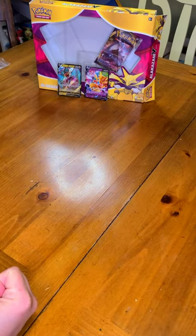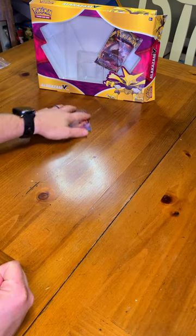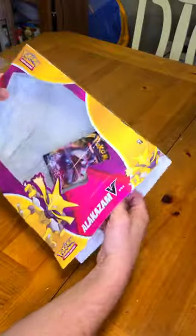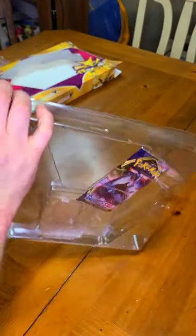Welcome to our last pack of our Alakazam V-Box. It is our Sword and Shield Base Pack. You know, looking for that Rainbow Snorlax.